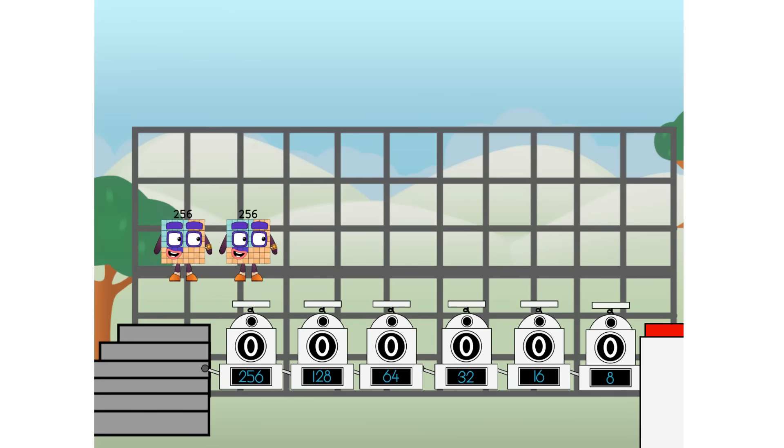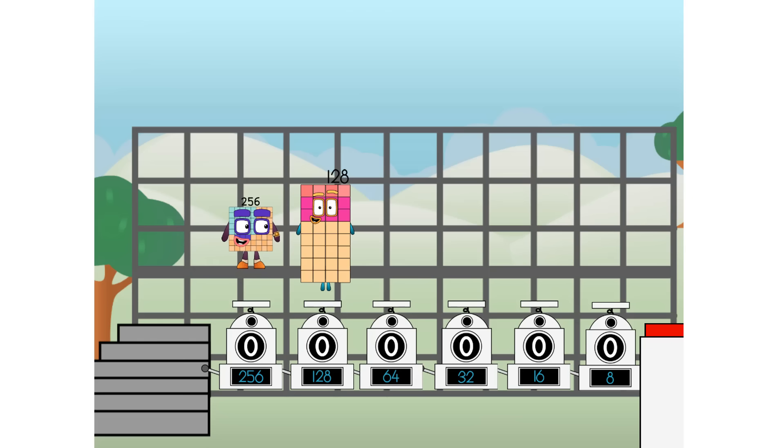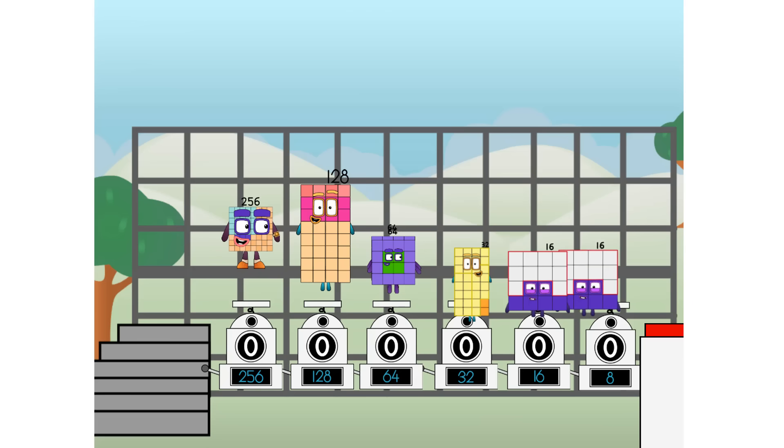First, I split in two: 32, and 16, and 8, and 4, and 2, and 1. And 1 more to press the big red button. Then you choose who's going up: 1 of me, and none of me, and 1 of me, and 1 of me, and none of me, and 1 of me. And fire!